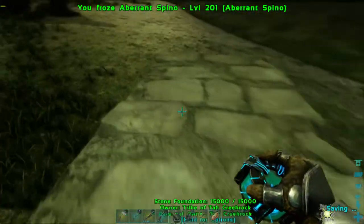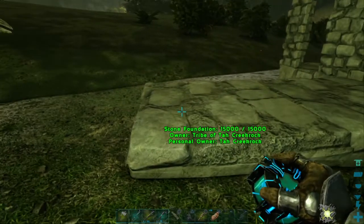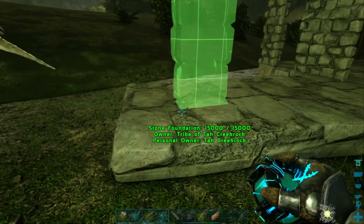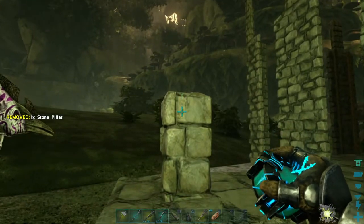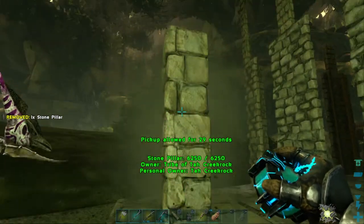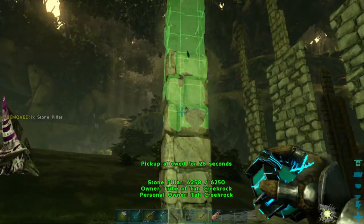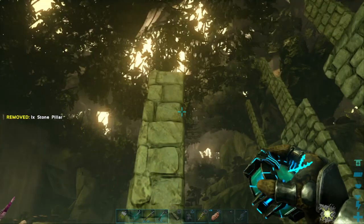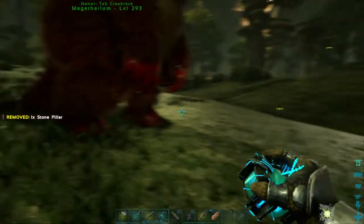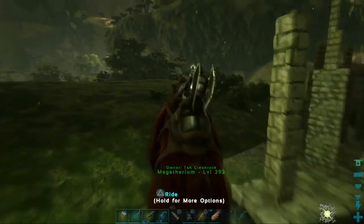I did bring some building materials with me, because I want to transform this thing into a carcinose trap. I want to be able to tame both carcinose and spinosaurs here. I'm not really sure how high I need to go, but I need to be able to shoot down into the pen to hit a carcinose with a catapult, so a couple more levels higher would probably be good.